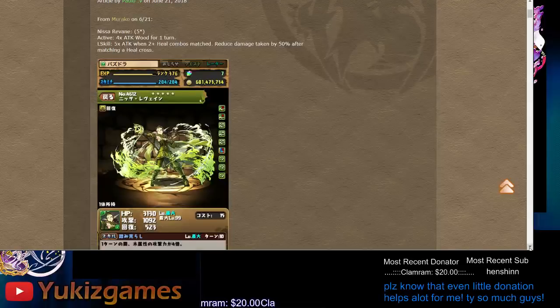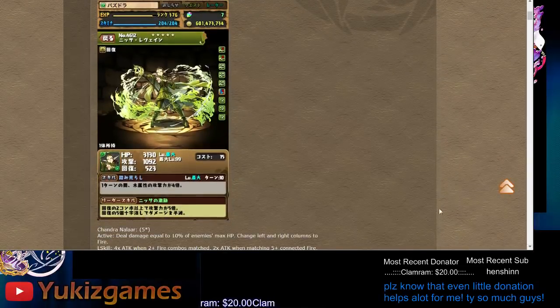It's a five-star card. The awakening has three bind recovery on it, so having her on the team will get you nine-turn bind recovery when you make a roll. There's also auto heal. I would say there's some use as a team member, but not so much — there's no skill boost, so not too good.